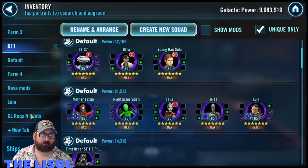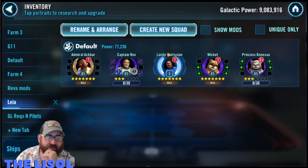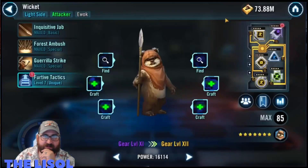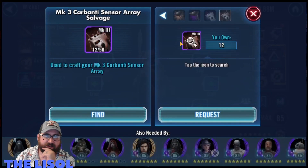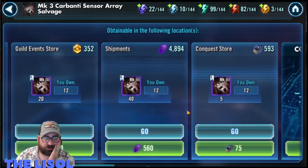Then I go back to Leia to see what else can be done — there's nothing really. Wicked's pretty close but needs carbonite. Both of those are stun guns with carbonite and I think they both need bacta gels as well to get to G12.